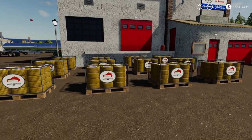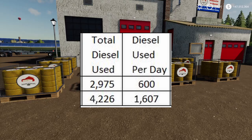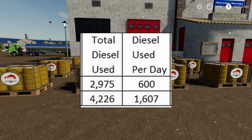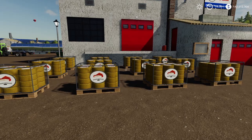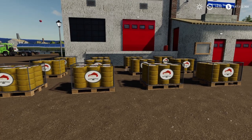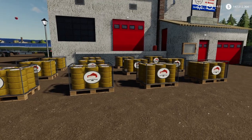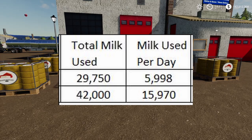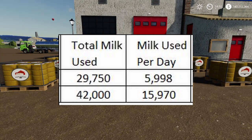How much diesel does that use? Production level one: total diesel to produce 30,000 liters is 2,975 liters, which comes out to 600 liters per day — pretty cheap. Production level two: 4,226 liters total, which equals 1,607 liters per day. As for milk, to produce a total of 30,000 liters of cheese, production level one requires 29,750 liters — roughly 6,000 liters per day. Production level two requires 42,000 liters of milk, which is 15,970 liters per day.